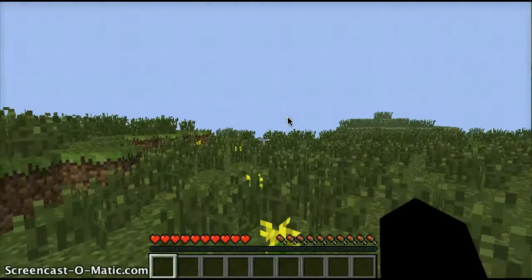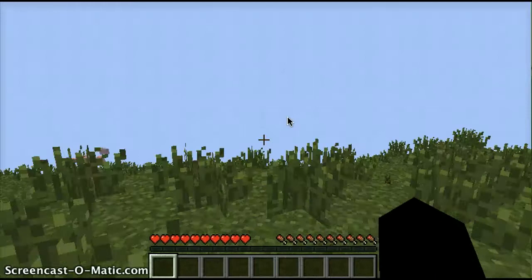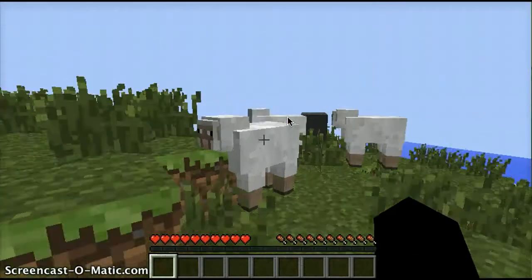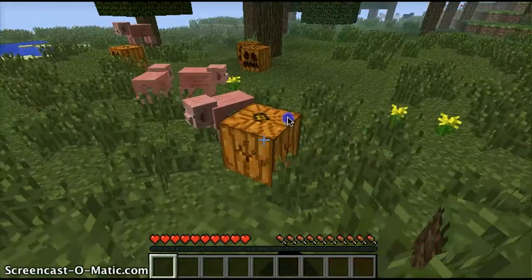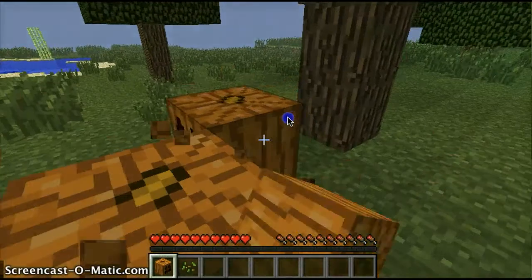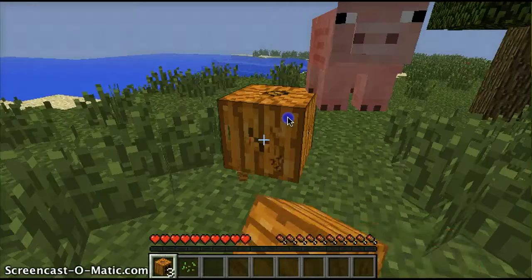There we go. Okay. I spawned back here? What? Where's the world? There it is. What the heck's going on? Wait, that sheep moved. There we go. So once I get some tools, I'll just go ahead and kill them. And the piggies too, maybe. Let's get this pumpkin. I don't know why I'm getting pumpkins, but it might be helpful later on — maybe for like an iron golem or something.